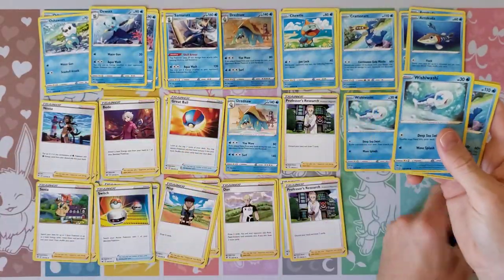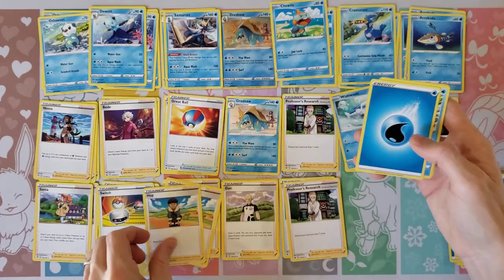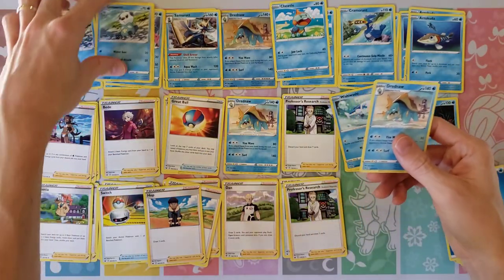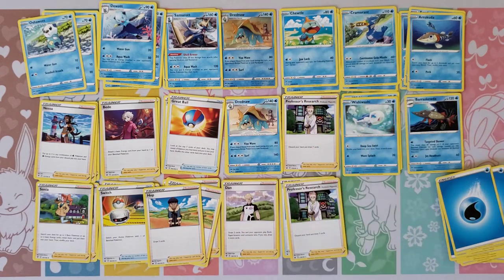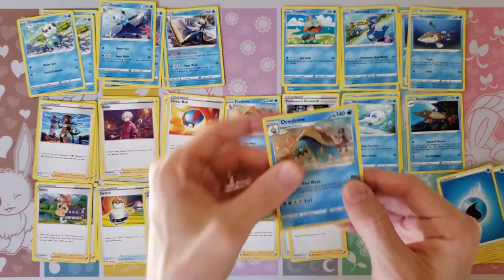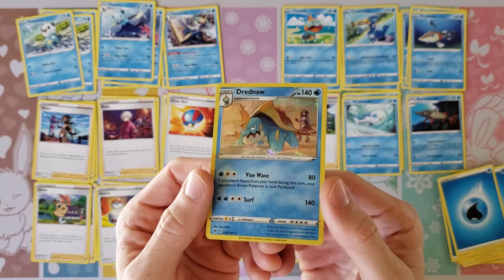Water Energy and another Wishiwashi, Cramorant and Chewtle. And to finish this up, we have Hop, Water Energy, Oshawott, and then another Drednaw. So out of this theme deck, the only exclusive card for Vivid Voltage is going to be this Hollow Drednaw, which is a little disappointing. I do like it when they include at least one other non-holo exclusive.